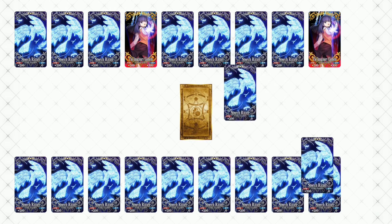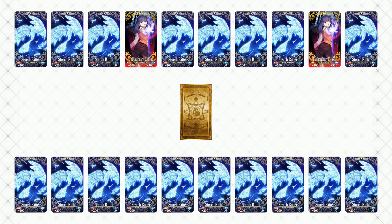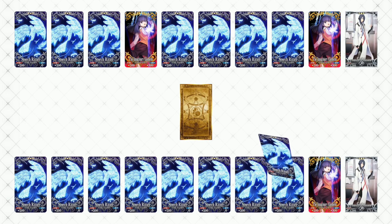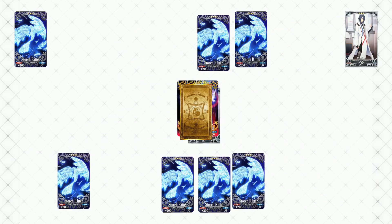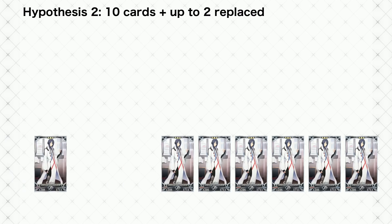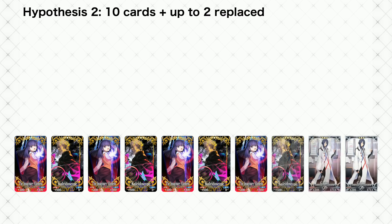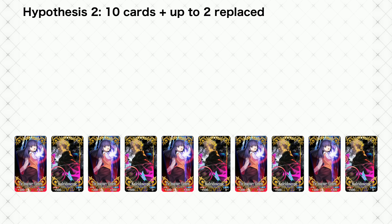A second popular hypothesis from the comments was similar, with a slight twist. All 10 cards are selected normally, just like 10 single pulls. If none of them are servants, one of the 3-star CEs is changed into a 3-star servant. If none of them are 4-star cards, one of the 3-star CEs is changed into a 4-star CE. If 1 or 2 cards have been replaced, all 10 are shuffled and revealed in random order. I'll nickname this hypothesis 2: '10 regular cards plus replace up to 2 of them.' Edge cases are so far-fetched that I'm going to ignore them for brevity.